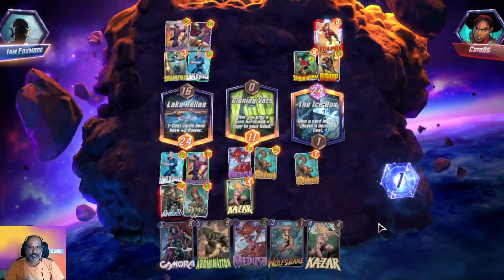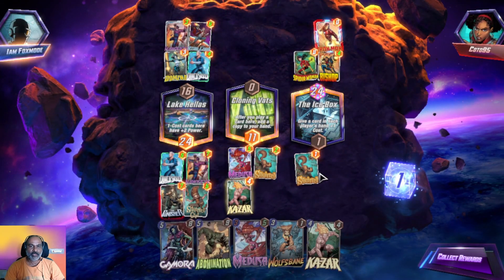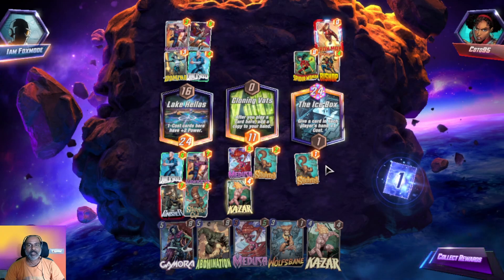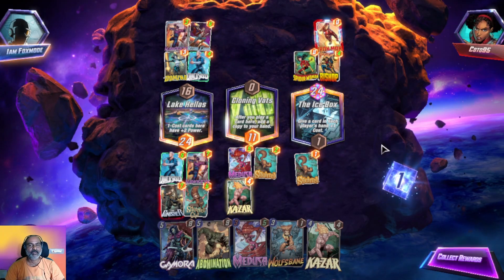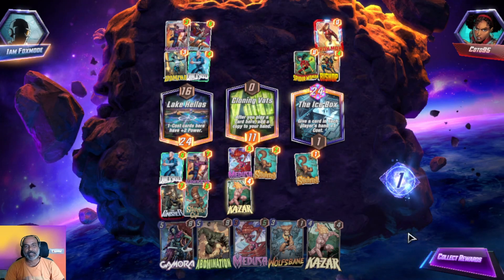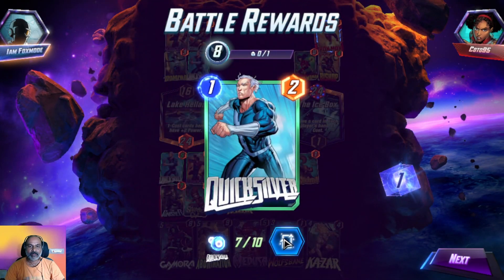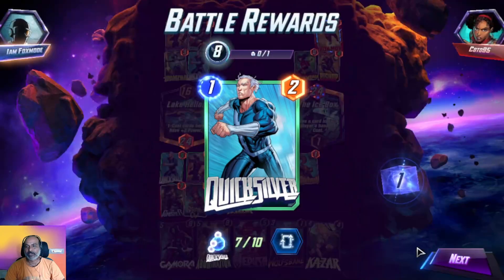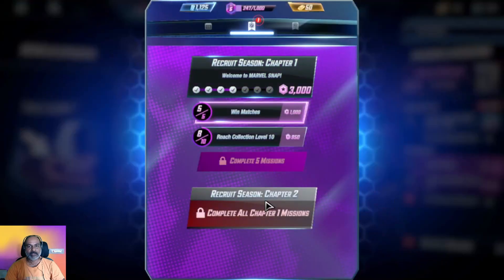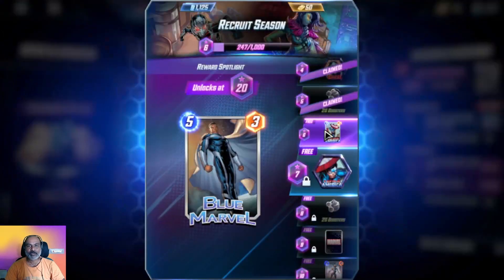We got one point for Squirrel. I think we lost it quite badly — this is what happened with our Kazar strategy. Quicksilver is already at max upgrade so we need to remove him immediately.